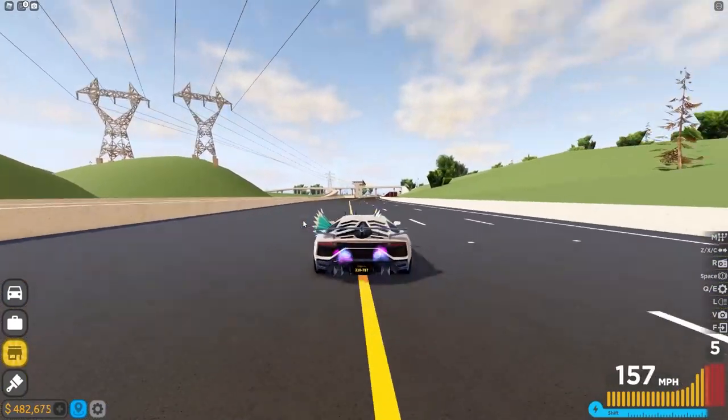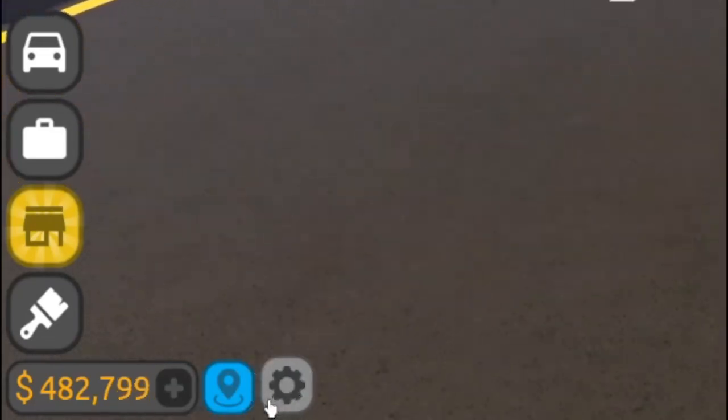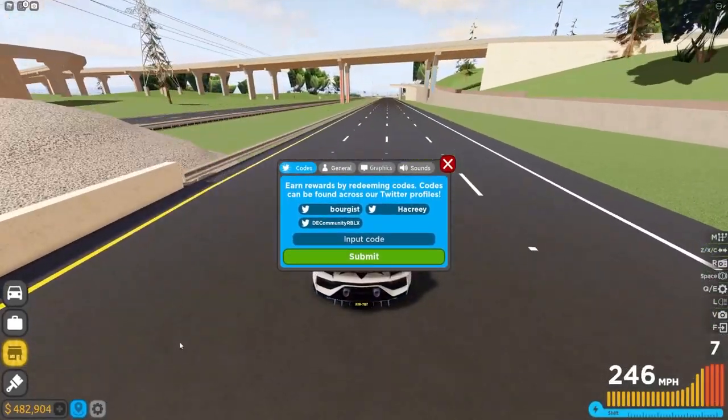In Driving Empire, to claim codes, go to the left and click on the settings button. The code menu will then come up. These are in no particular order, so let's just get into it.